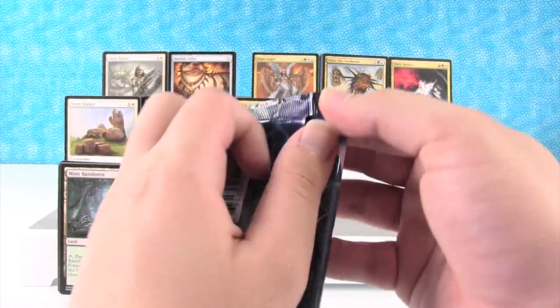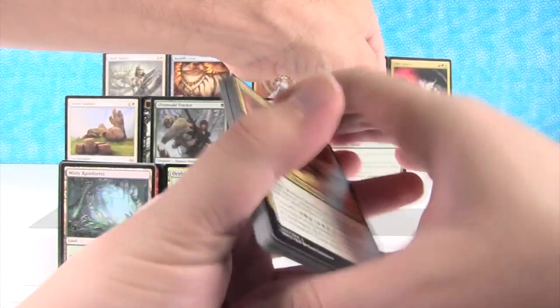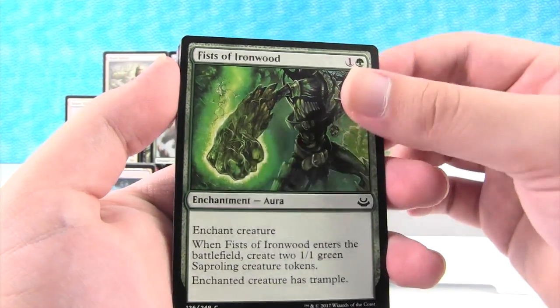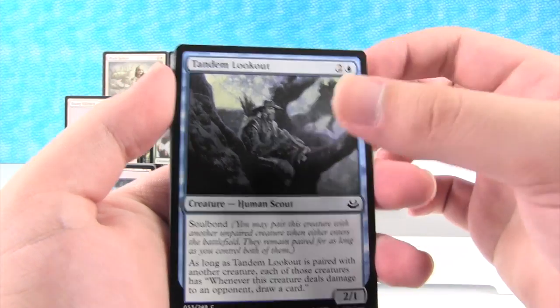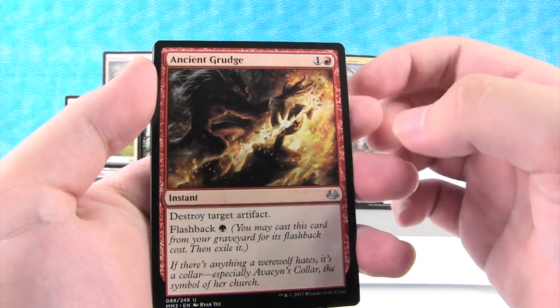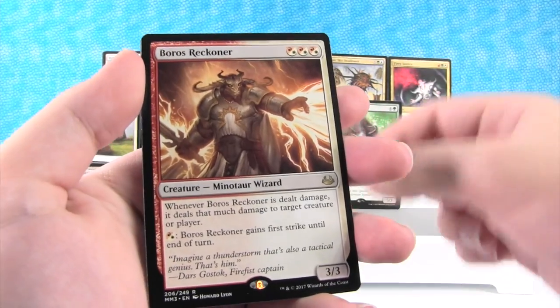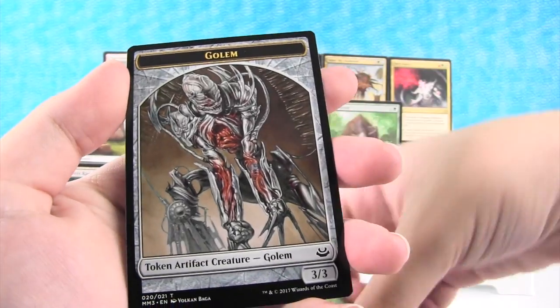All right, here's my last pack. Let's see if we can finish strong here. We have Izzet Faracomber, Falkenrath Noble, Fists of Ironwood, Cower in Fear, Dragon Fodder, Momentary Blink, Tandem Lookout, Gift of Orzhova, Shimmering Grotto, Dynacharge, Urban Evolution, Ancient Grudge, Opportunity. Our rare is Boros Reckoner — pretty cool. Our foil is Eyes in the Skies — that's cool looking. And a Golem Token — it's like the Terminator.